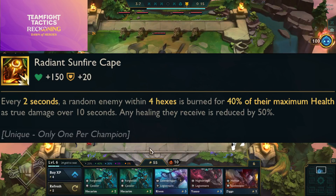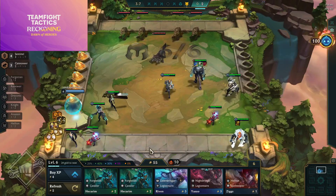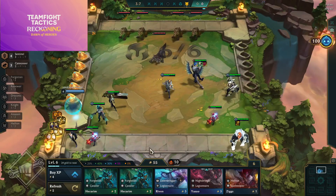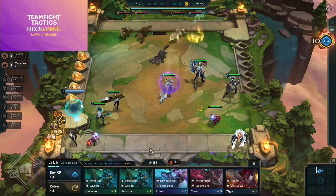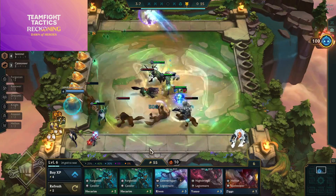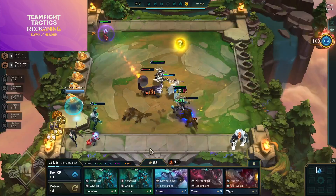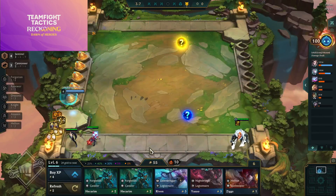Radiant Spear of Shojin — the holder now restores 15 additional mana. Radiant Static Shiv — every third attack from the holder unleashes a chain of lightning bouncing to six enemies, dealing 100 magic damage and reducing their magic resistance by 50% for five seconds. Radiant Sunfire — every two seconds a random enemy within four hexes is burned for 40% of their max health as true damage over 10 seconds, with healing reduced by 50%. Radiant Thieves Gloves — at the beginning of each planning phase the holder equips two temporary radiant items.